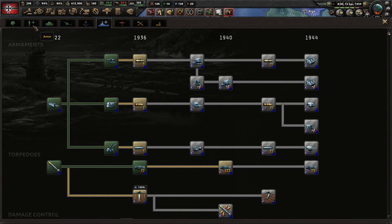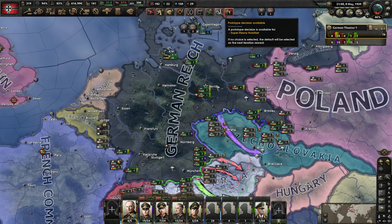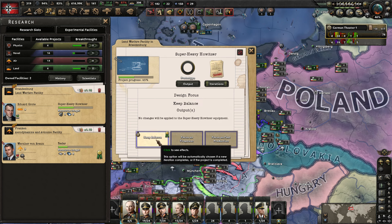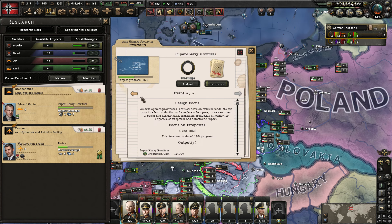With the magnetic mines completed, let's go over to the support company and start working on those 1939 techs. We have a prototype decision available for the super heavy howitzer - we have to make a choice on our design focus. As development progresses, a critical decision must be made: we can prioritize fast production and smaller caliber guns, or invest in bigger and heavier guns, sacrificing production efficiency for unparalleled firepower and devastating impact. Focus on firepower would increase production costs and collateral damage penalties for some increased soft attack. Focus on fast production is basically the opposite effects. Let's focus on the firepower - even though it's not giving a huge bonus for those penalties, I just want as good firepower as possible.